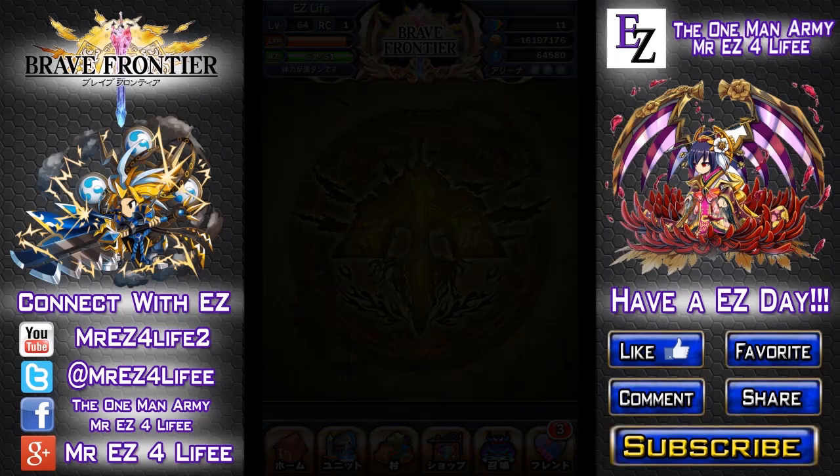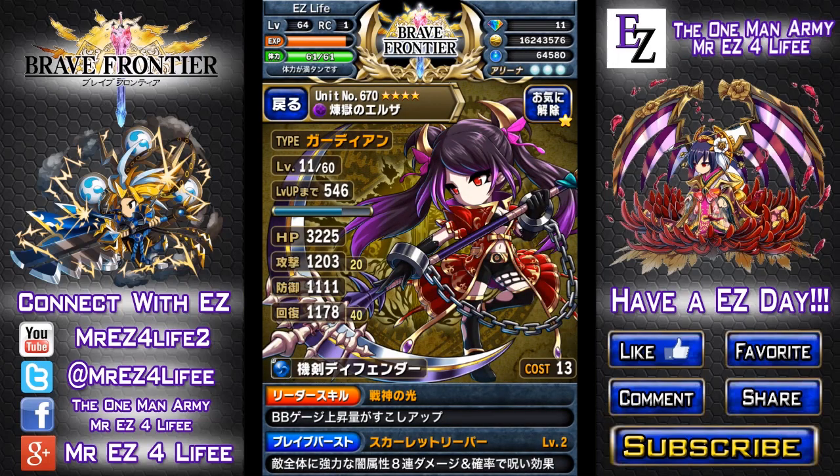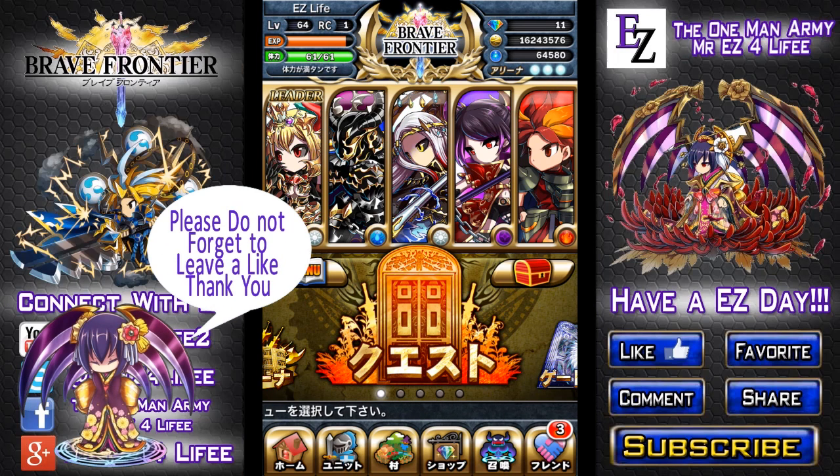Okay, that's about it guys. Today's video was mostly for the slot machine pulls and some honor summons. Next time we'll go ahead and do some pot runs and get some materials so I can try to evolve Elza to her five-star finally, although I might butcher my cost. Anyway guys, thanks for watching. Hope you're all having a very easy day. I love every single one of you easy supporters. This has been the one-man army, Mr. Easy for Life, and I'm out. Peace.